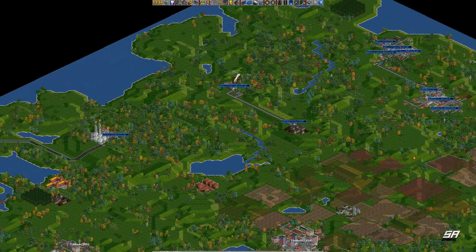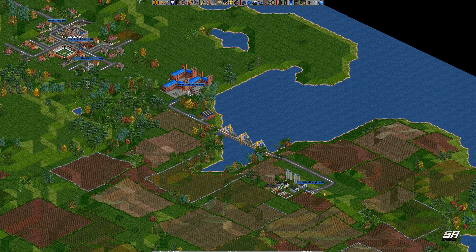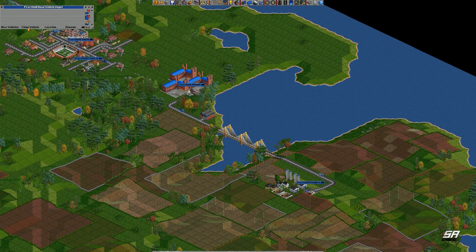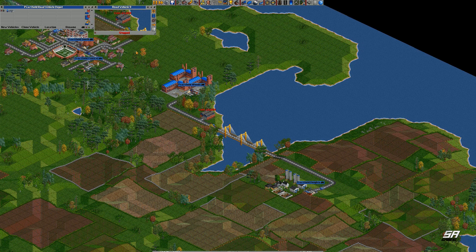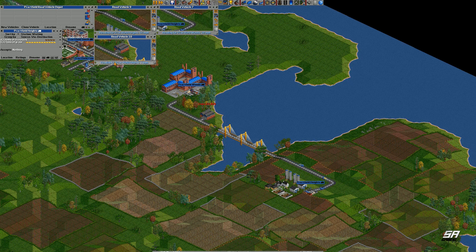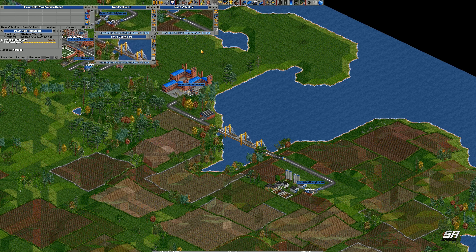We also bought these grain trucks and livestock trucks that run between Pratenfield Heights and Prattlewoods. These two are running backwards and forwards but they are getting an excess of grain, so I think what we will do is clone another grain truck — he will hopefully cover some of that deficit. I think we could do with another one, so we'll create one more to have him running backwards and forwards.